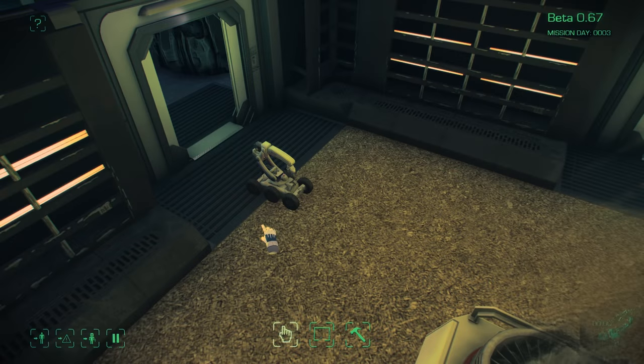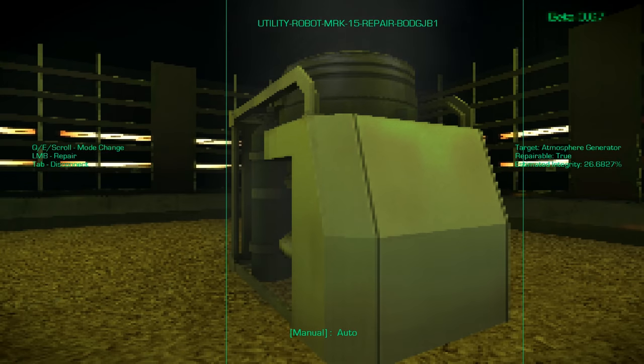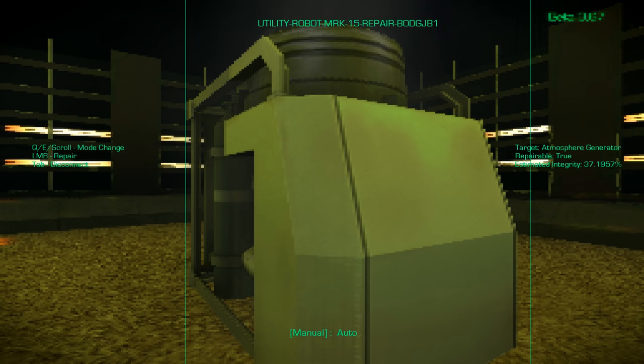The utility robot built for repair has also been upgraded, so items that need repairing will show a box around them and be highlighted, so you can easily pick out the things which you want to go weld.